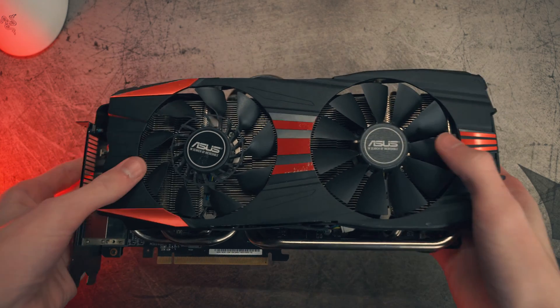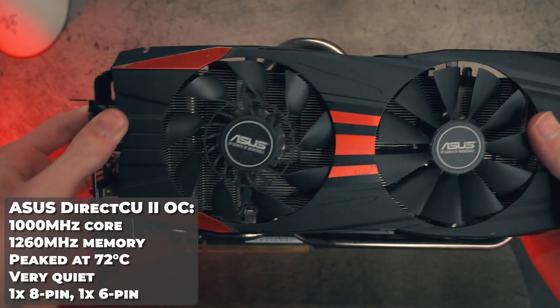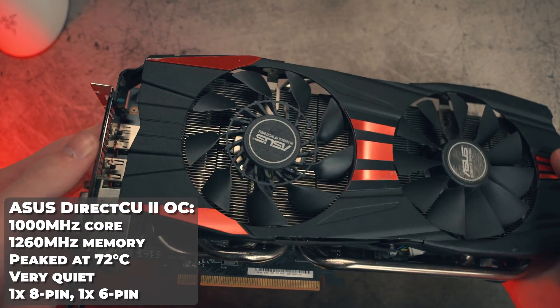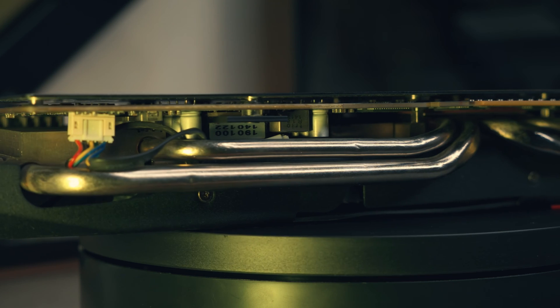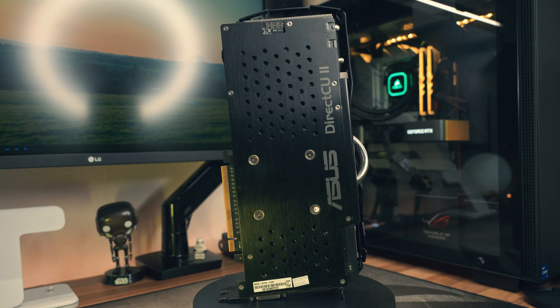This Asus Direct CU2 overclocked edition only set me back £25, and it is one of the higher-end R9 290 variants. It's got a very decent cooler on it and an aluminium backplate as well, which for 2013 was actually quite rare.